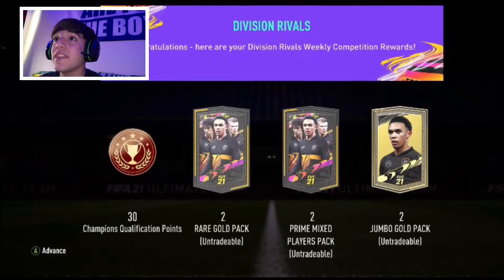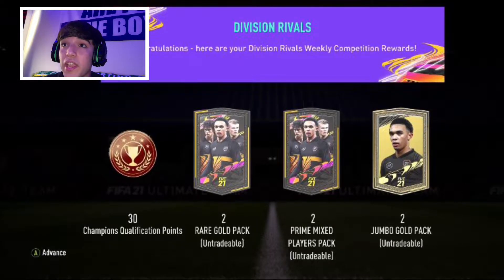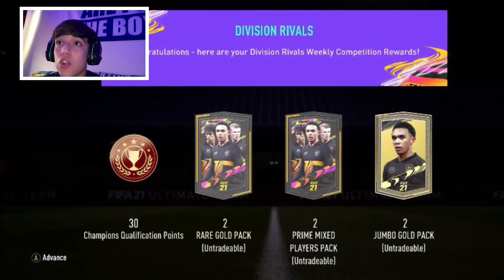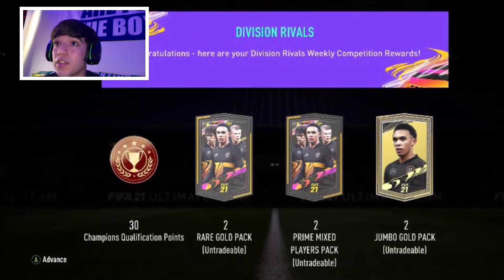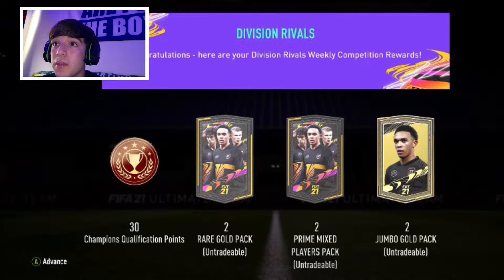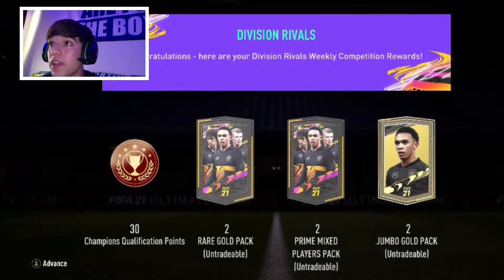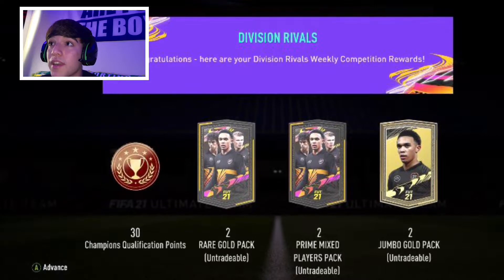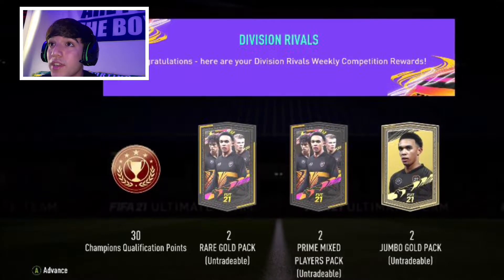Now that that's squared away, I hope you enjoyed those three clips — let's get right into opening these Division Rival Rewards. Here we see that our rewards are available, we'll click A. So we finished in Gold 2 of our division, so we either get 30 Foot Champs points, a rare gold pack, or two rare gold packs untradeable. We're going to go with the two gold rare packs untradeable.